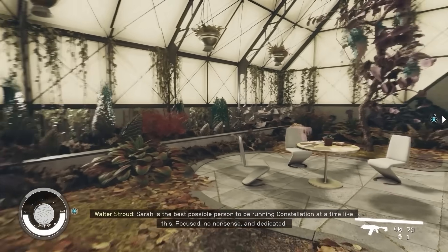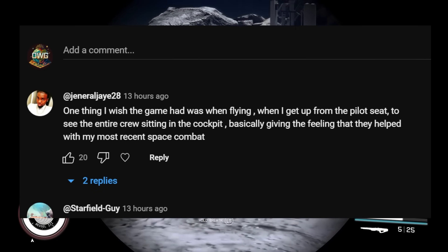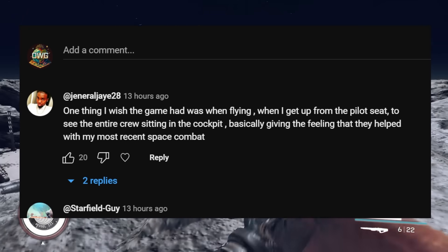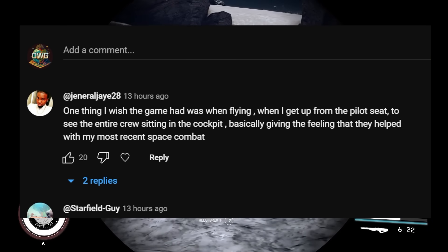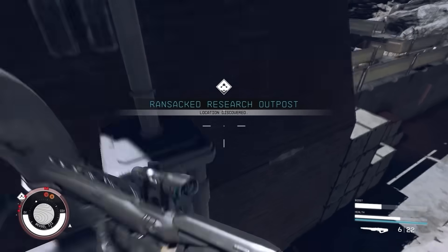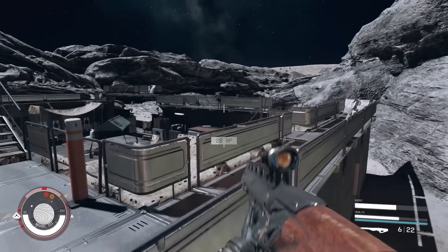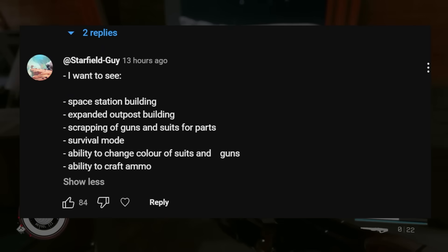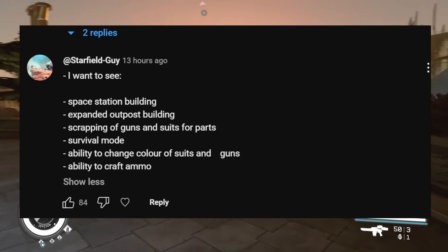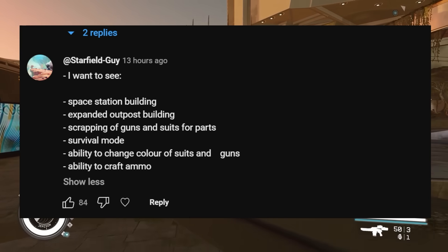We have this one right here from General J, who says: one thing I wish the game had was when I'm flying and get up from the pilot seat, I'd see the entire crew sitting in the cockpit, basically giving the feeling that they helped with my most recent space combat. I thought that was going to happen as well — that's another quality of life thing Bethesda definitely needs to update. Now we have Starfieldguy, who says: I want to see space station building, expanded outpost building, scrapping of guns and suits for parts, survival mode, ability to change color of suits and guns, ability to craft ammo. I love all of that.